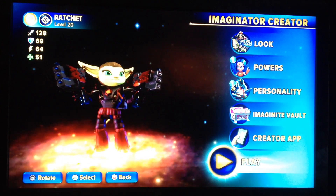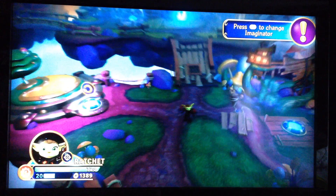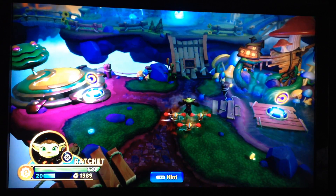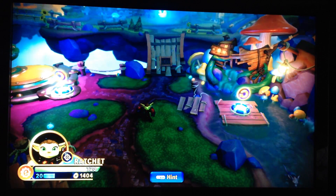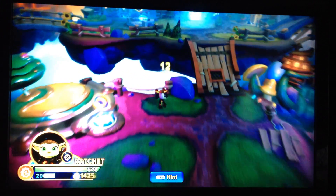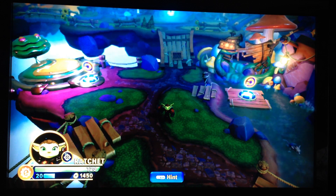Alright, now you can have your very own Ratchet Skylander. Dude, we're back! Gun-slingin', baby! Yep. Well, that looks awesome. So yeah, that's how you create Ratchet — scanning his Imaginators — my way, at least. It's up to you if you want to order a custom-made figure of him or not. To me, it was worth it. Alright, well, that's all I have for you today, guys. Bye.